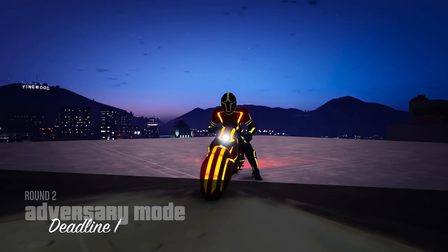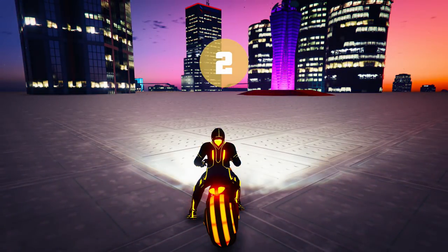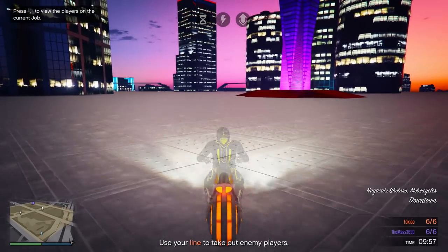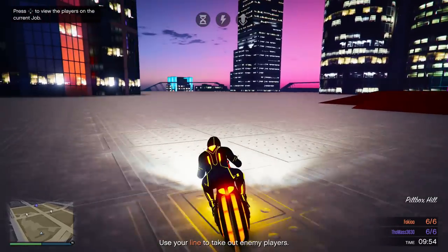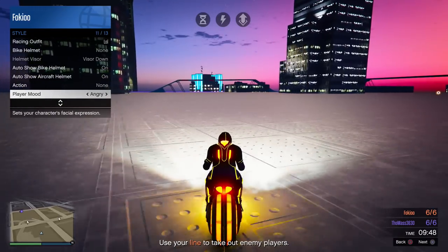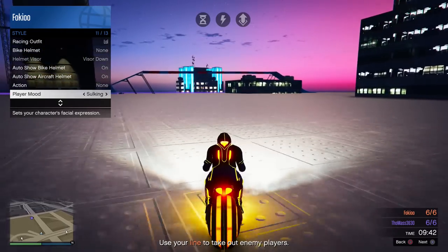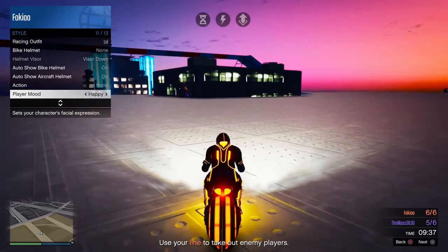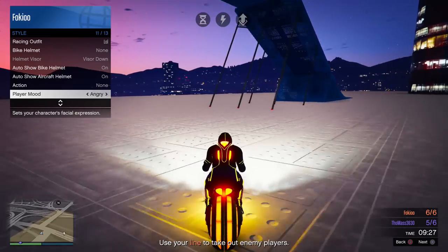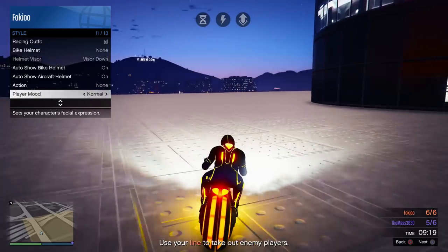Next up, we're looking at probably the most expensive clothing glitch in GTA 5. This isn't going to get you just a t-shirt — this is going to give you an outfit worth $200,000 for absolutely free. All you need to do is start up Deadline 1, and once you're in the mission, spam Player Mood by pressing right on the D-pad for about 30 seconds. I do it for about a minute to make sure it works, but 30 seconds should be enough.